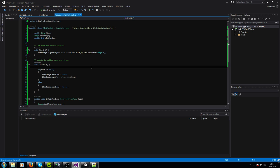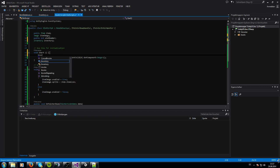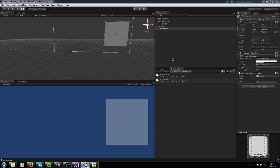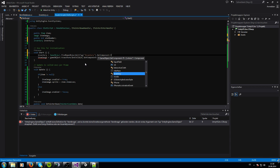Let's go into our slot script and check. First, we need to get the inventory script reference. We declare 'Inventory inventory', then set it using GameObject.Find with the tag — since we've already tagged the inventory object — and then call GetComponent to access the Inventory script.